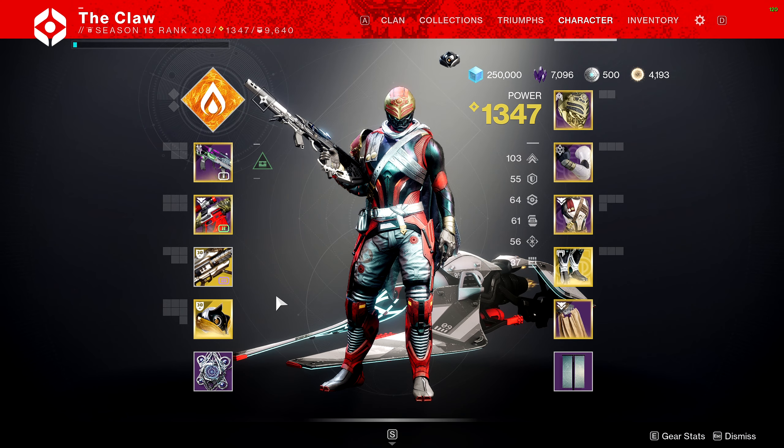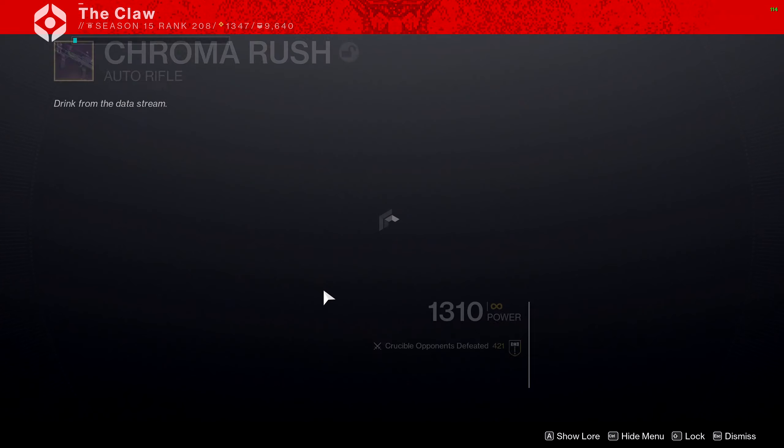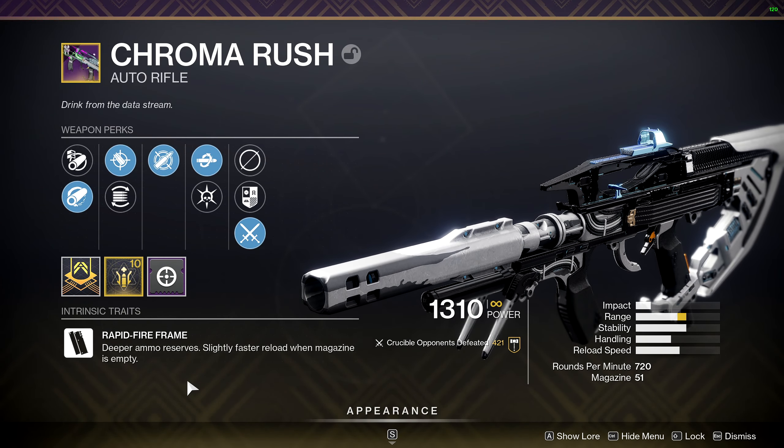Hey, what's up everybody, my name is Micah, back with another Destiny video. Not reviewing an exotic this time — I'm using the Chroma Rush, an auto rifle from Season of the Splicer, 720 RPM.